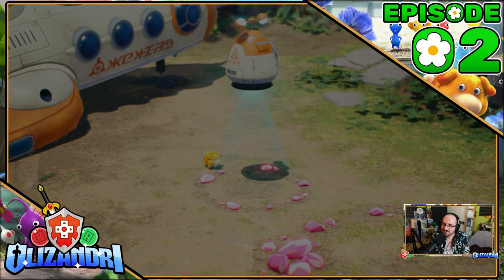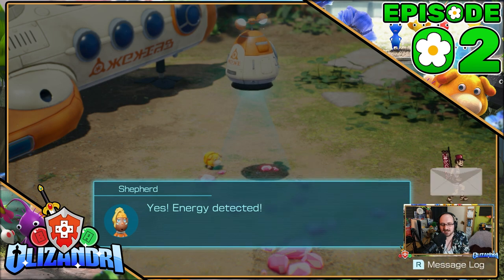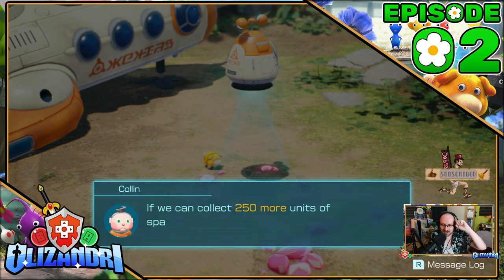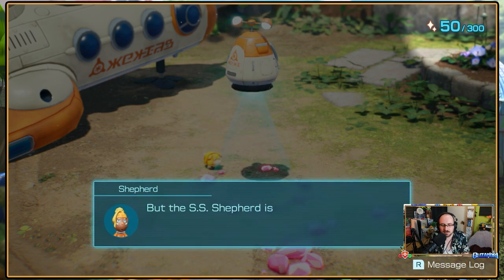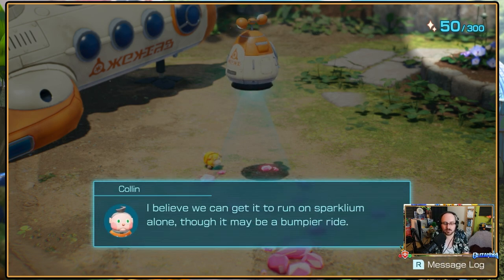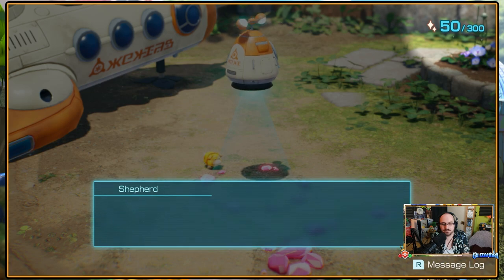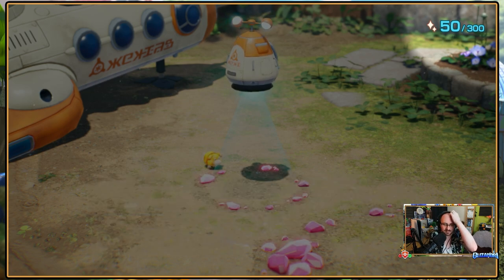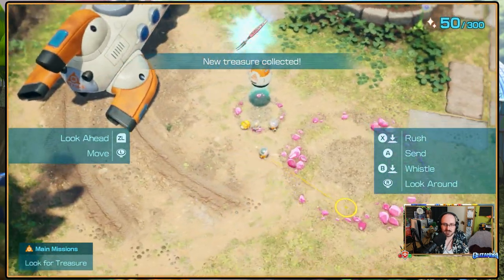Welcome back, guys, to Pikmin 4, where last episode our story began with Captain Olimar having become stranded on an unknown planet, leading to a rescue mission being sent out. However, the officers of the SS Shepard also crashed into the planet, leading to a rookie officer — me — being sent out to investigate. Landing safely, we located rescue pup Ochi, joined together to reach comms officer Colin, before jumping into the Borough of Beginnings to find the captain. Now, having reached the dropship itself, we start to refuel it with Sparklium using nearby treasures.